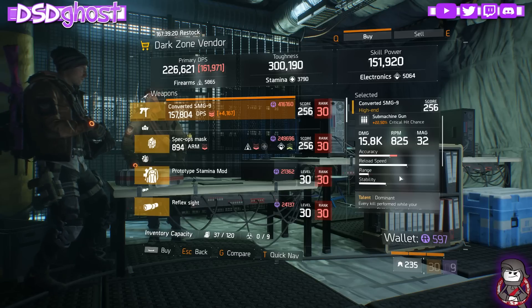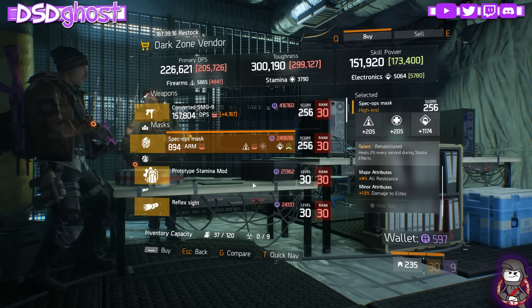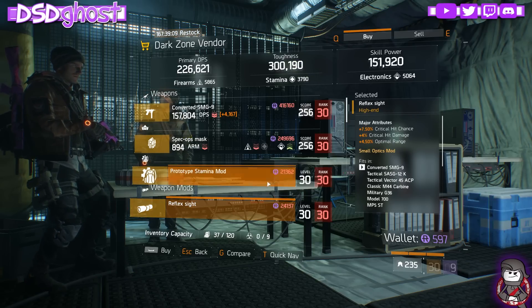West 42nd Street. We have an SMG9 with Dominance, Swift, and Vicious. We have a Rehabilitated Mask with All-Resilience, Damage to Elites. We have a Stamina Mod with All-Resistance and a Reflex Sight with Crit Chance, Damage, and Optimal Range.